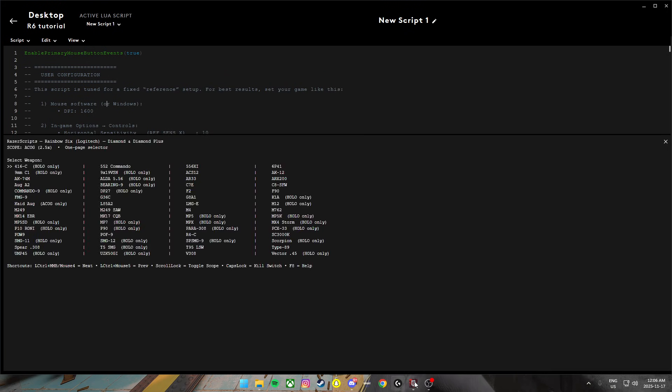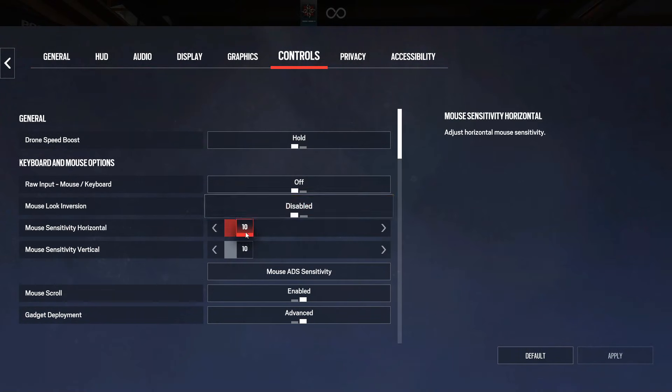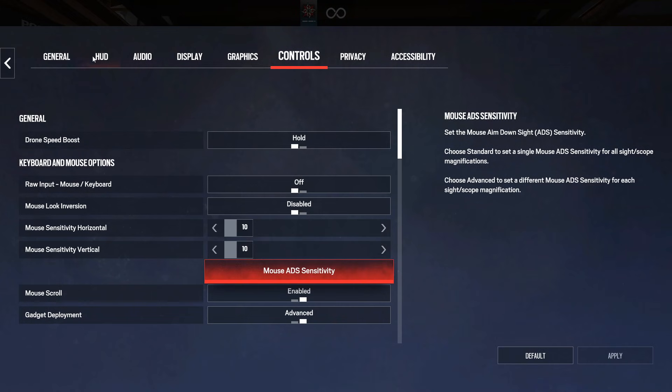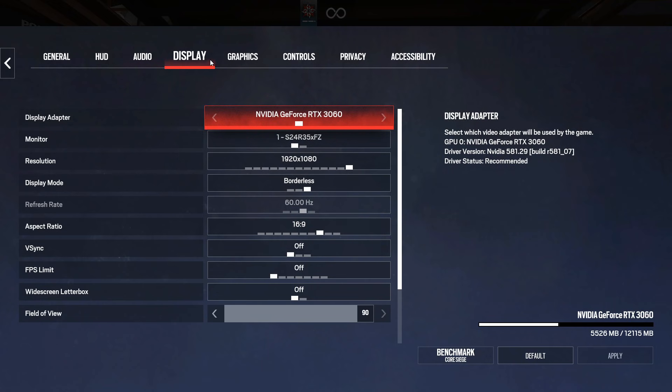From here for setup, what you're going to want to do is come in Game, Settings, Controls — set it to 10, 10, 45. And over here on Display, 16:9 — very important.